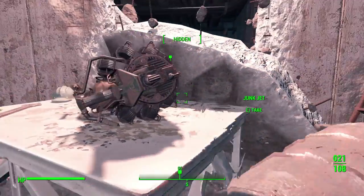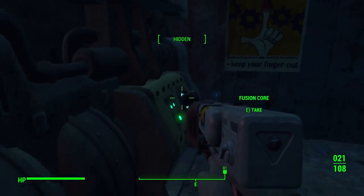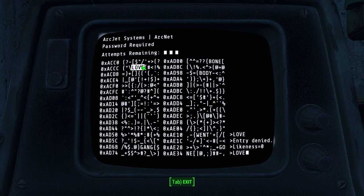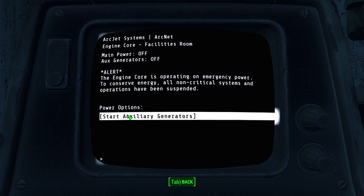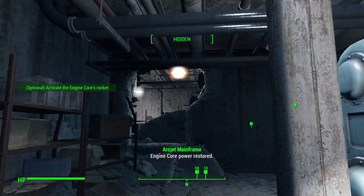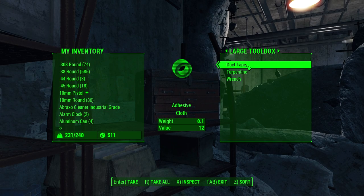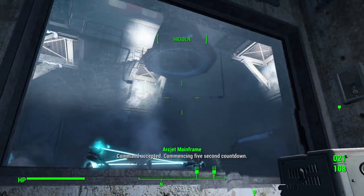Powers out, can't turn on — is that a junk jet? It is. Engine start button. There's a fusion core — very excited about that. Here's a terminal which we can hack into. It's not 'love', not 'went' either. 'Ganged' — there we go. Just guessing, you'll eventually get it right. The engine core is operating on emergency power; all non-critical systems have been suspended. Power options: start auxiliary generators. Engine core power restored — and it sounds like turrets going off. Let's open this up — standing by for your command. I can turn this on. Command accepted — fire commencing, stand back.